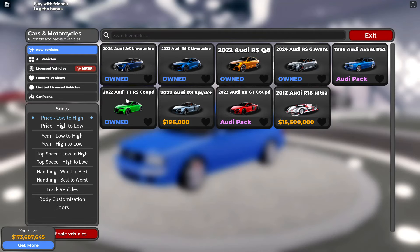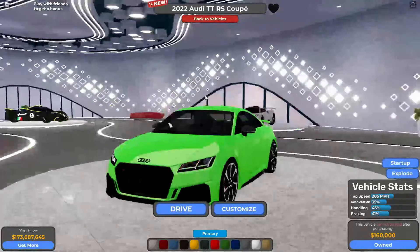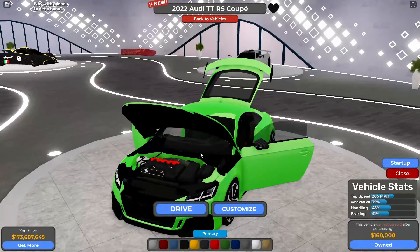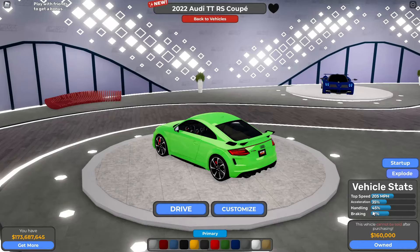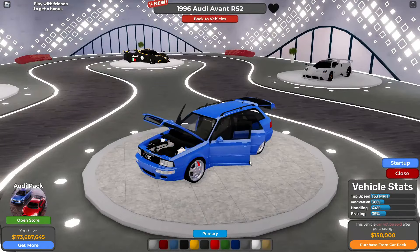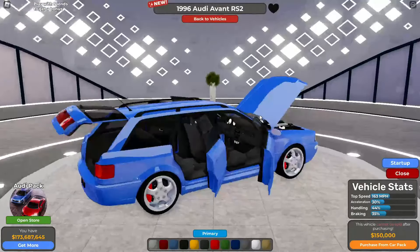Here we've got the Audi TT RS Coupe. I guess the off-brand 'Radian' was supposed to be an Audi TT, which is weird. Exploding it shows a really good engine and a detailed interior with a small trunk. Top speed is 205 miles an hour, handling is 45%, braking is 41%, and it's 160k. I already own it.